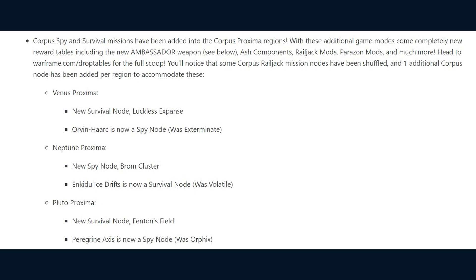In Neptune Proxima, the new node is a Spy node called Brom Cluster. Enkenu Ice Drifts is now a Survival node, previously it was Volatile. In Pluto Proxima, the new Survival node is Fenton's Field. And Peregrine Axis is now a Spy node, previously it was an Orphix mission.